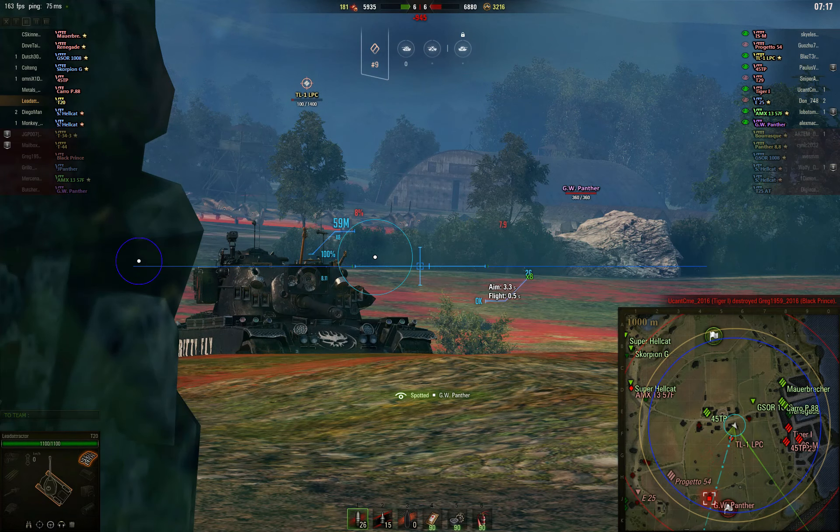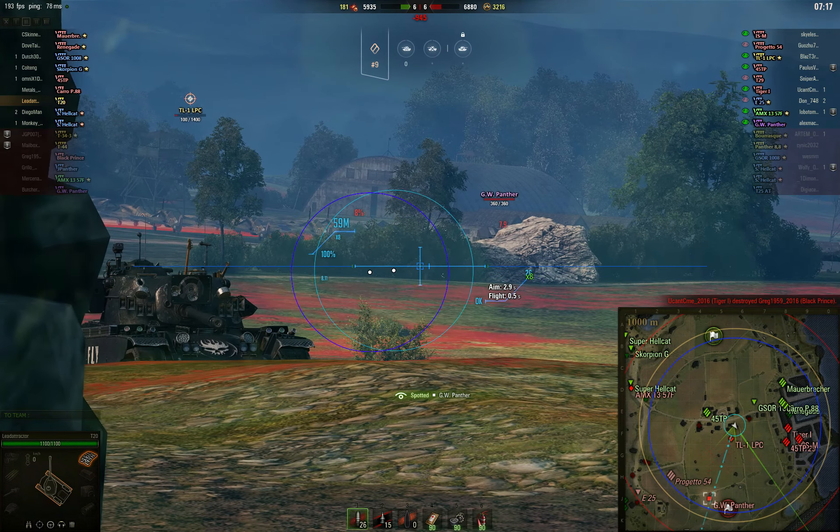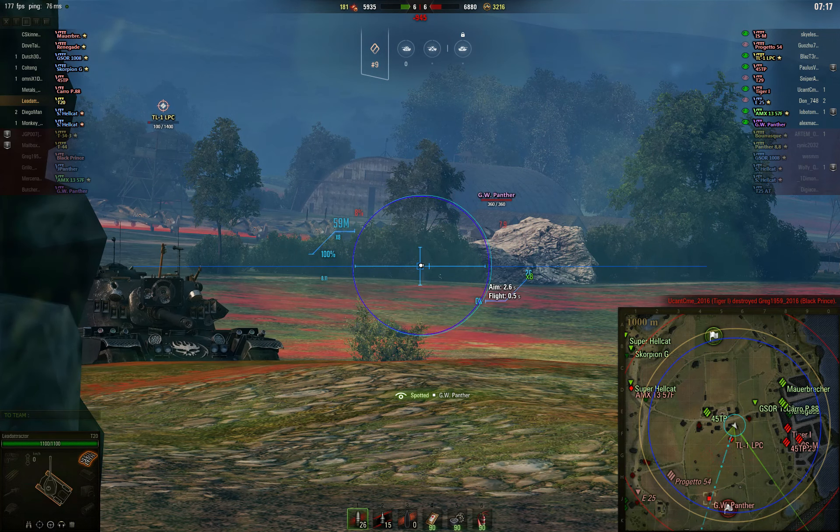I notice that on the server crosshair you can see two circles: the light blue circle is my gun sight, and the dark blue circle is the server crosshair.